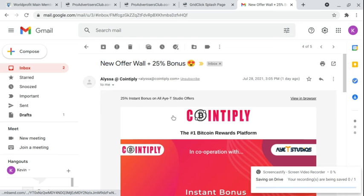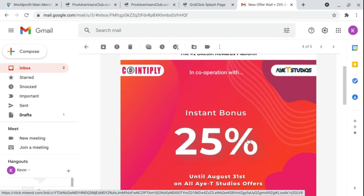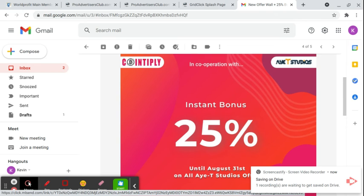One quick note — CoinTiply, the free Bitcoin site that I reviewed the other day, they're having a 25% instant bonus. They just teamed up with all IT studio offers, and they do this a lot. So if you're making — let's say it's a survey out of this group — and you're doing 10,000 coins for that survey, you're going to get 12,500. And you can get even more than that, which I'm going to show on another video.